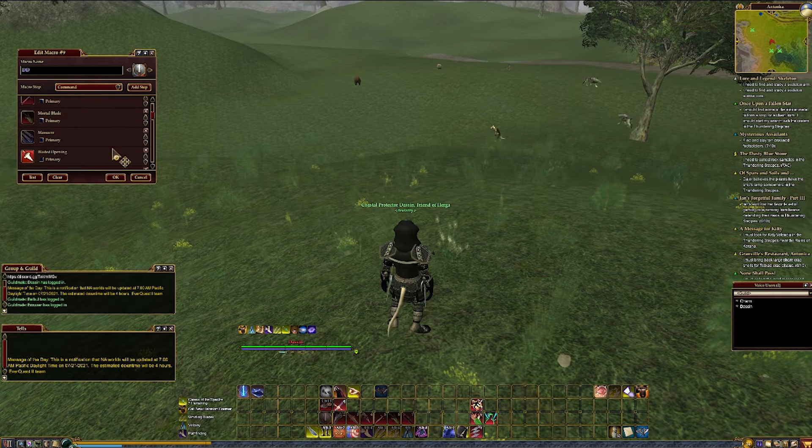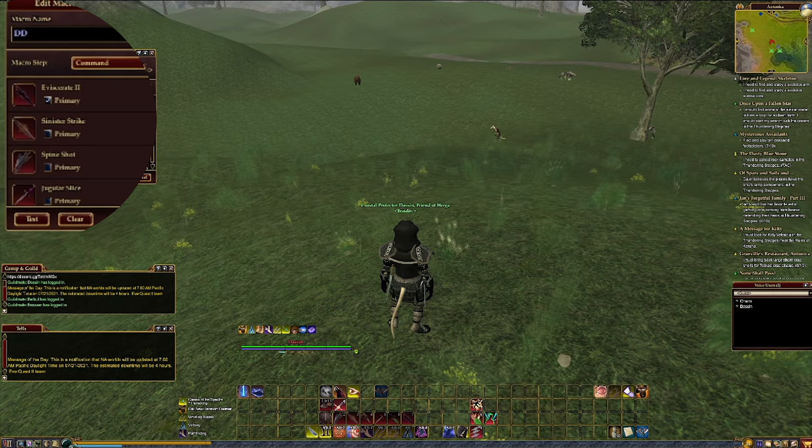The Assassin has a very interesting set of skills to try to build a macro around. You have to put them in very specific places to get the whole thing to work. The first things we have are Eviscerate and Sinister Strike — these are all positional and from behind. You want these in this order so that the first thing you cast is Eviscerate, and if you can cast it, you do Sinister Strike, which is your Master Strike based on the lore and legend. Then you have Spineshot, which won't cast if you're too close but also requires you to be behind the target — this works great if you're in PvP and your enemy runs.